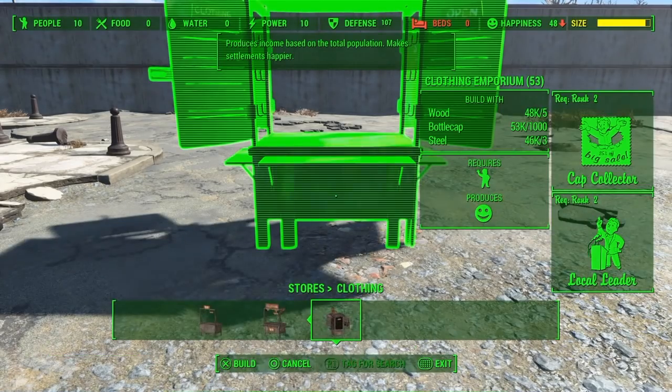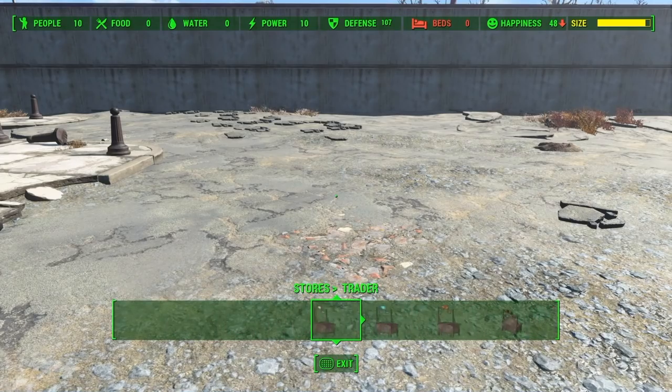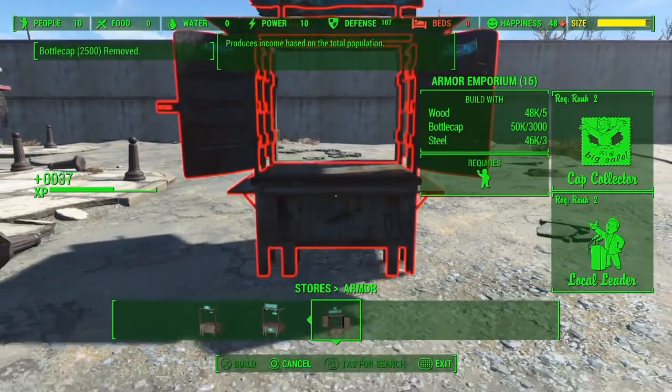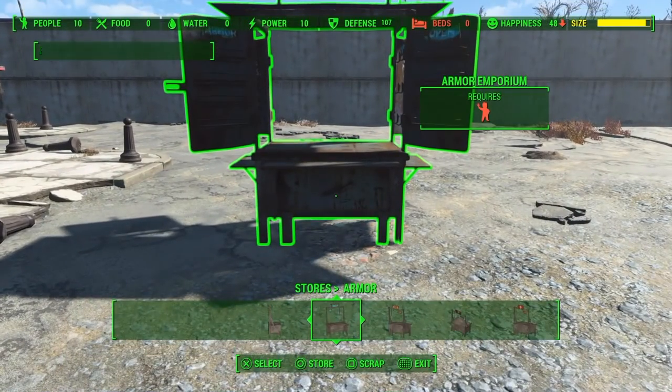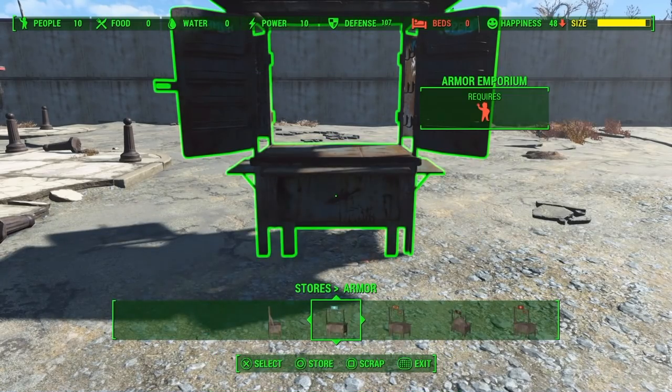What you then want to do is place down any store, but what I do recommend is buying the most expensive store because then you will get the most caps back from this glitch. What you then want to do is highlight it and press square, x and circle — don't worry if it takes a little bit of time to get used to, but you will eventually do it.